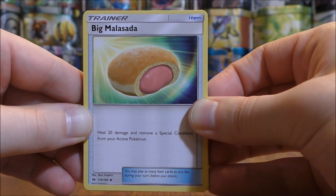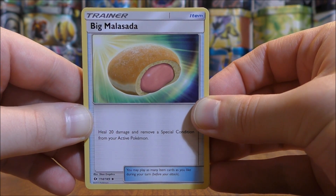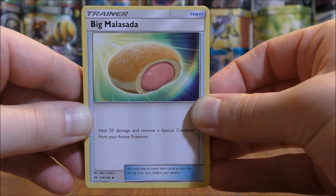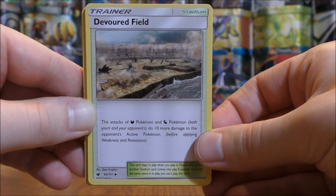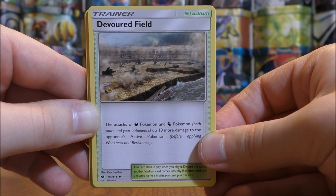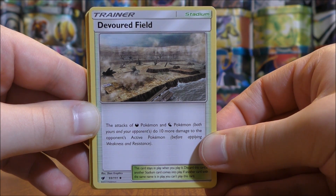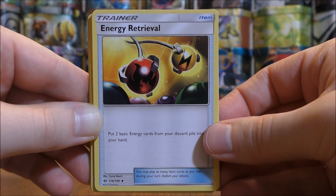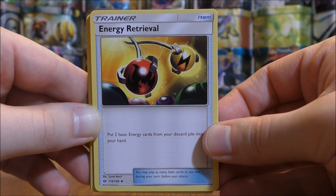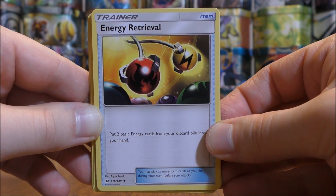I'm quite impressed by the variety of trainer cards in this deck. First is a Big Malasada item card — it heals 20 damage and removes a special condition from your active Pokemon, similar to a Potion but healing 10 less while also curing a status condition. Next is Devoured Field, the one stadium card. It boosts attacks of Darkness and Dragon type Pokemon by 10 more damage to the opponent's active Pokemon — so Kommo'o can deal even more damage with this in play. There's also one Energy Retrieval, which lets you put two basic energy cards from your discard pile into your hand.